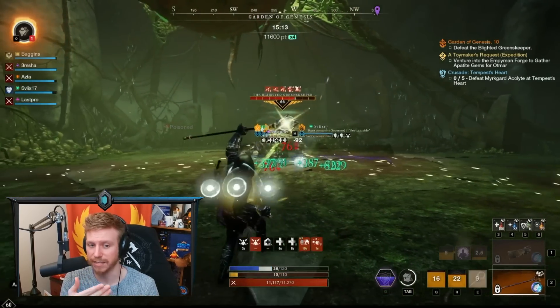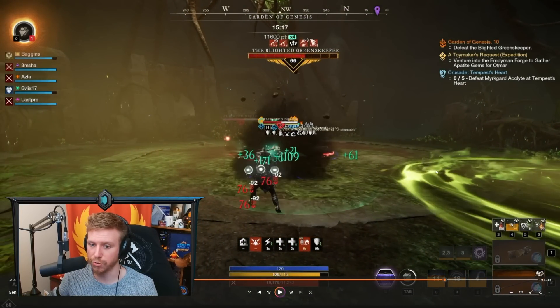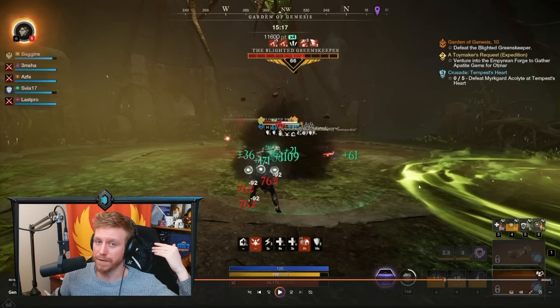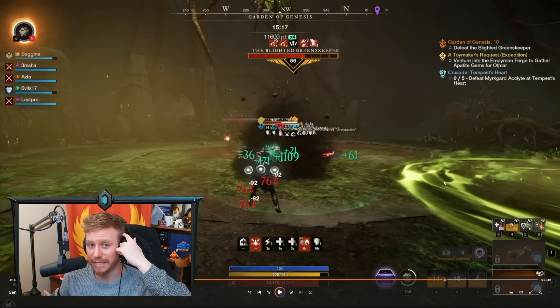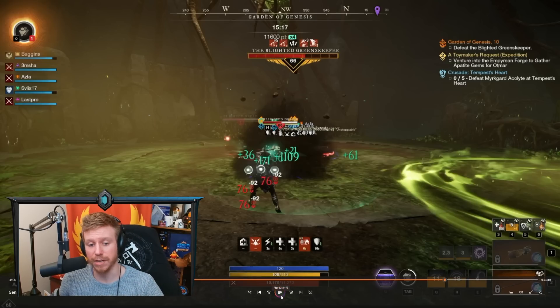This mechanic typically chooses the player furthest away — she screams at you, you get a circle, and you apply goo wherever you are. It's very important that you do not drop this on the boss. If you put the goo next to the boss, you're ruining it for your melee DPS. Make sure that whenever she does that beam, you run far away from your melee, ideally to the corner of the room. Whatever you do, don't drop it on the boss.